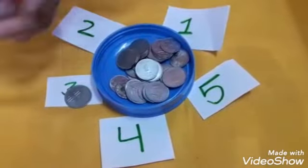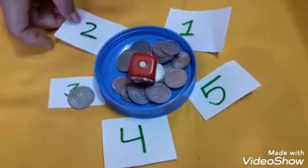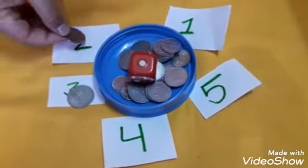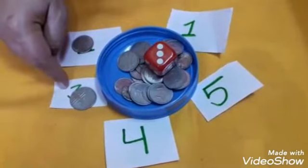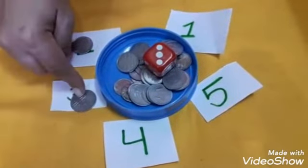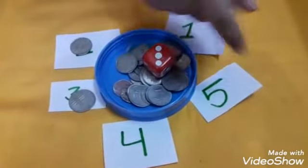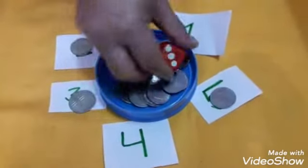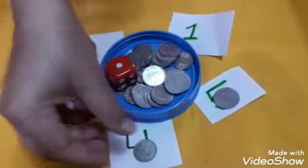Now the second member's turn. It came 1, so the first member will take a coin. Now the third member's turn — it came 3, so counting one, two, three: that member will take a coin. Now the fourth member's turn — it came 1, so that member will take a coin.